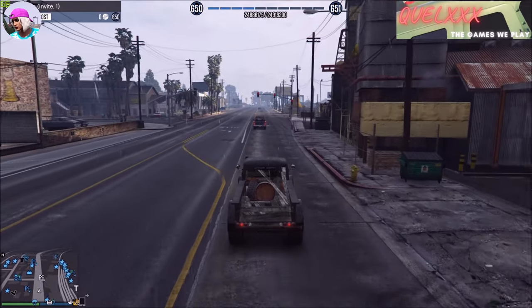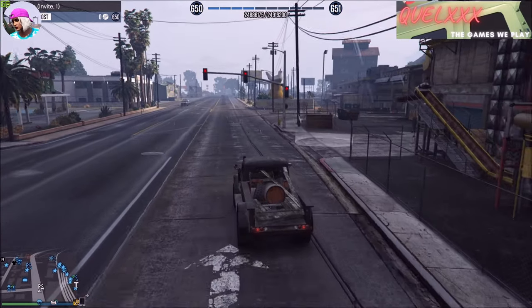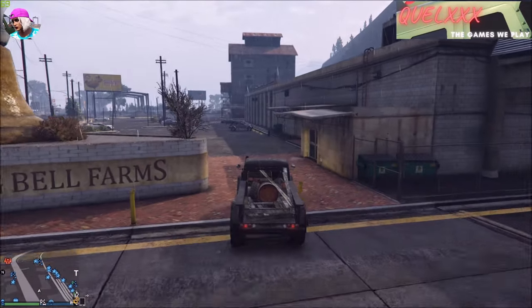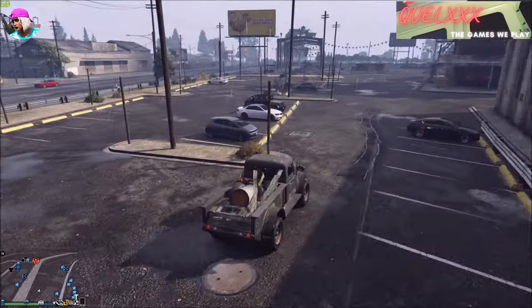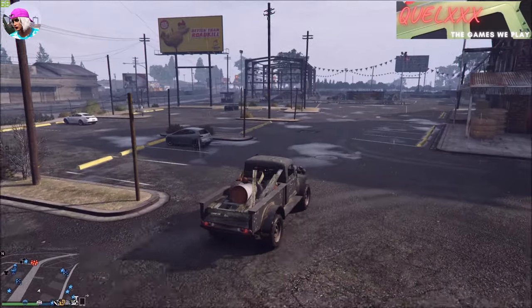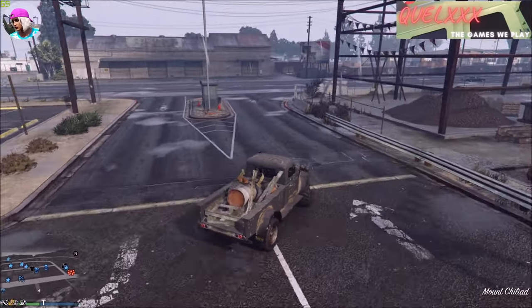All you have to do is drive this vehicle starting from the police station at one end and slowly drive according to the route that I'm showing you right now. Once you reach Cluckinbell, just make a detour into the parking lot, go through it and exit from the other side, then continue heading to Los Santos Customs at the end of the road — all the while driving slowly so that you give the vehicle a chance to spawn.